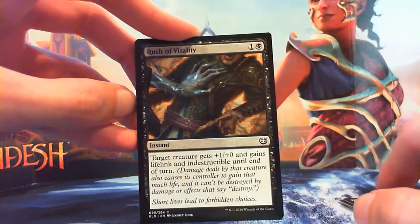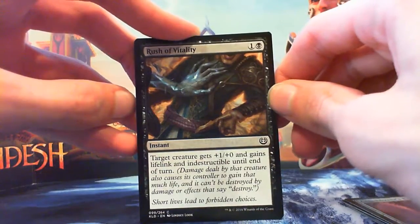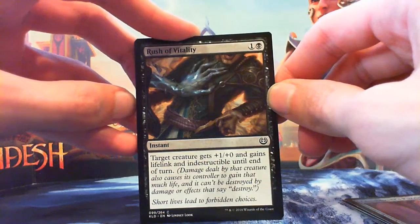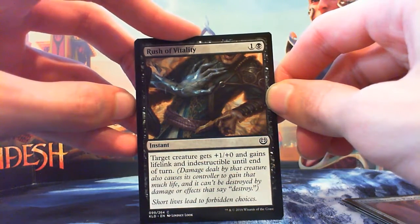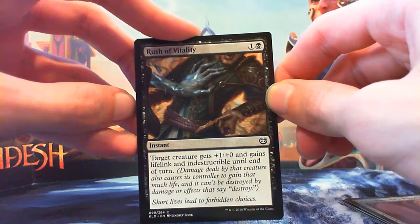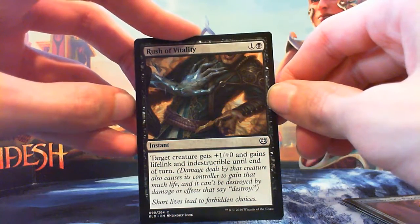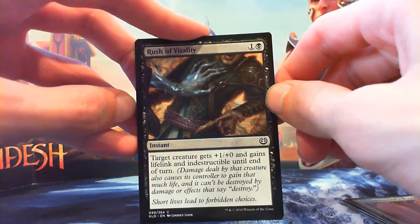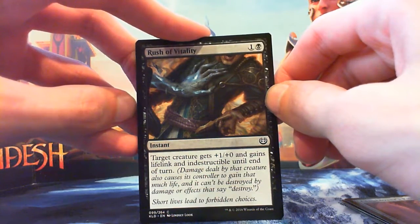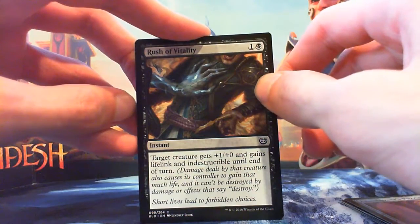Rush of Vitality — 1 and a black for an instant. Target creature gets +1/+1 and gains lifelink and indestructible until end of turn. This is a very decent combat trick. Wizards has basically removed regenerate and put in indestructible instead. Not bad.